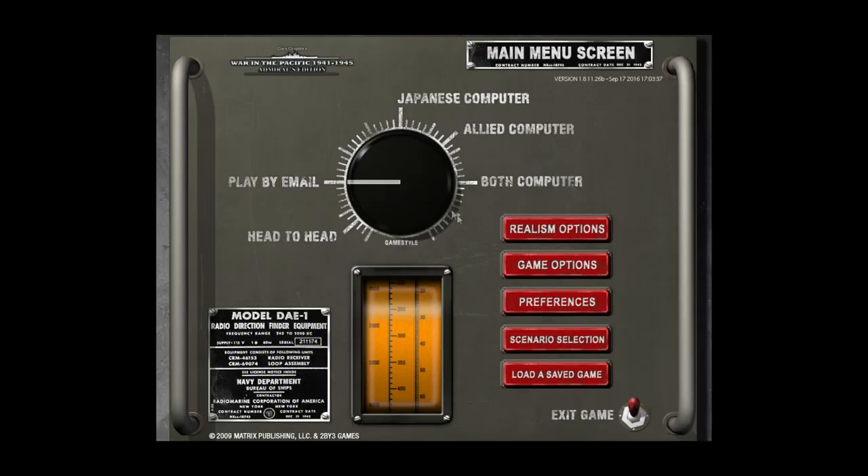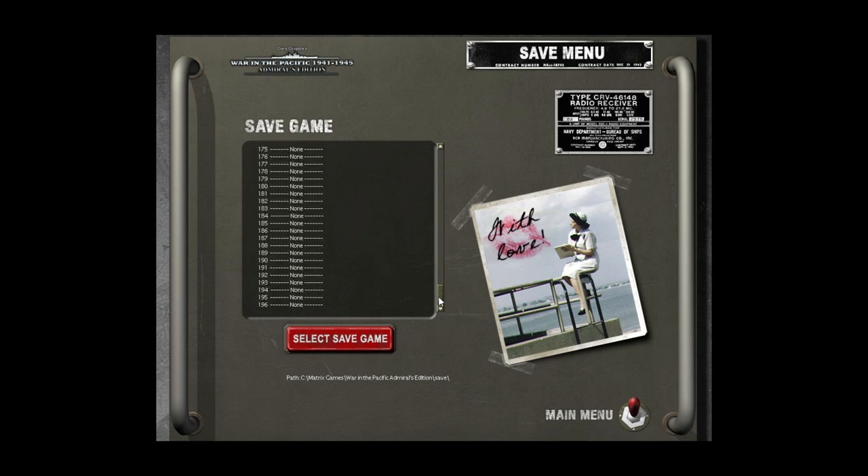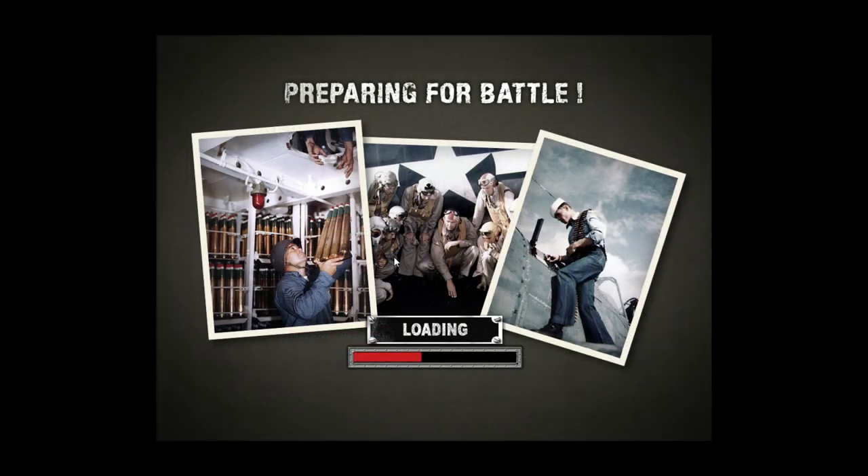Could we bomb Port Blair? We could. We could also use some battleships at Colombo to bombard his base there and make sure he can't use it as an airfield. Let's go ahead and jump in and take a look.